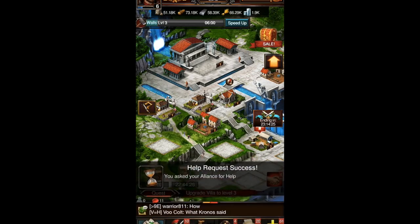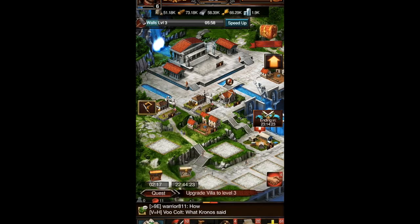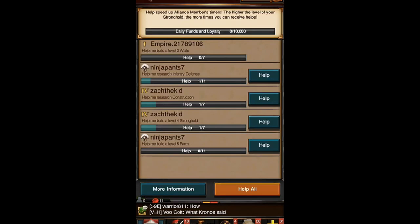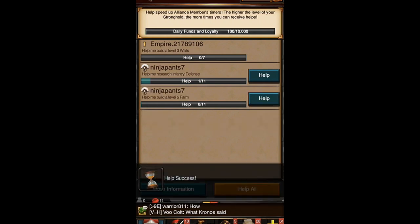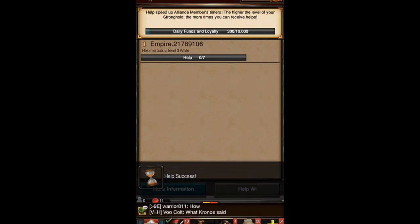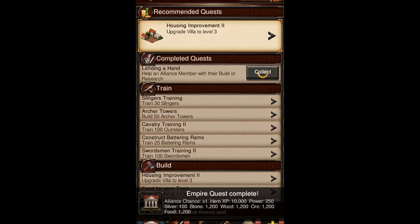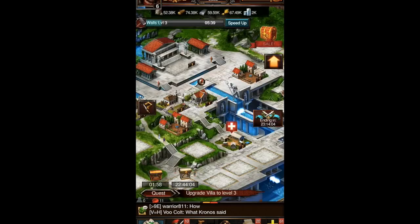It says I can ask my alliance for help, which I think speeds up your build timer. Being the good Samaritan that I am, I'm helping everybody out. I'm not sure if I'm donating resources or something, but it's always good to lend a hand. I got a lot of stuff from that, which is great.